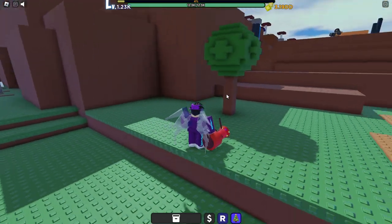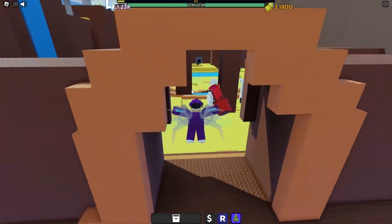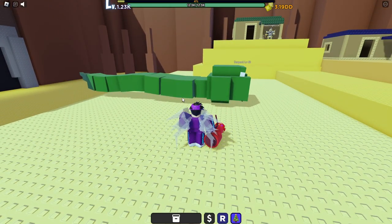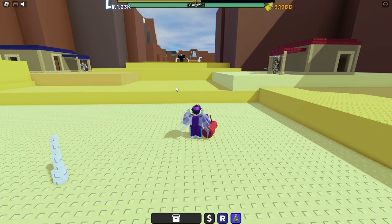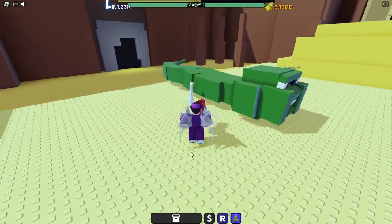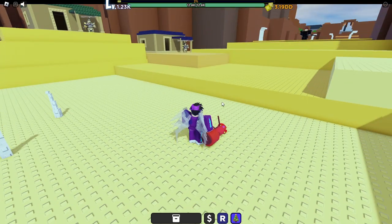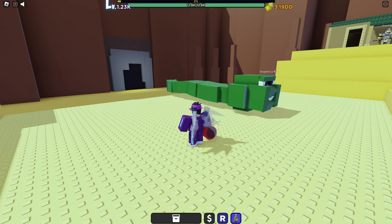You're going to see the Serpent — level 40 — down here, and you're going to want to kill him until you are level 40. He also drops the Serpent's Fang, which gives you some melee power, speed, and armor shred. You can equip that if you wish — it's not too overpowered but it might be pretty useful early on.